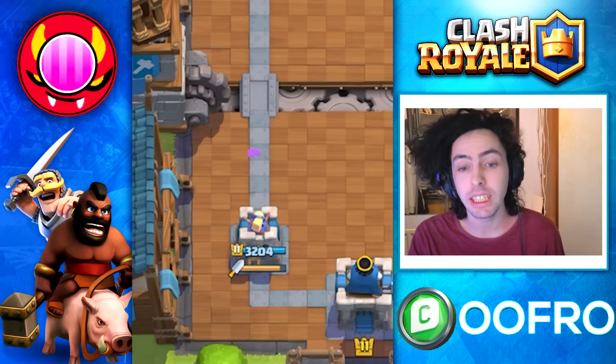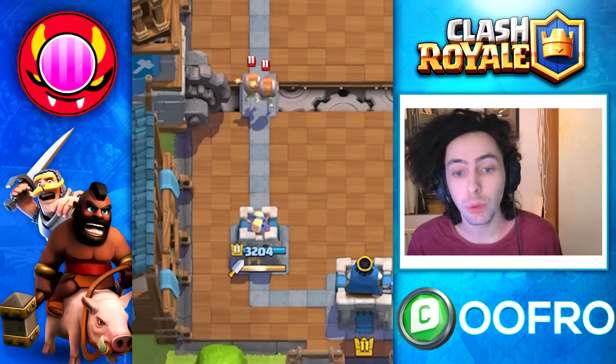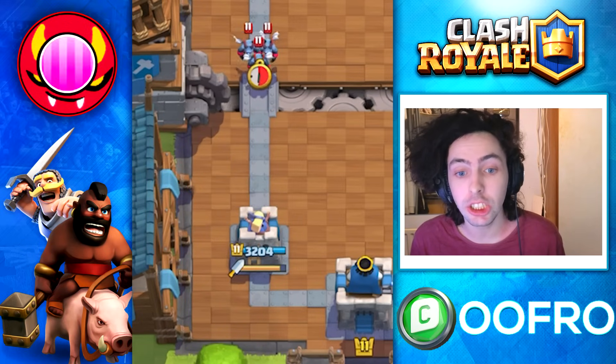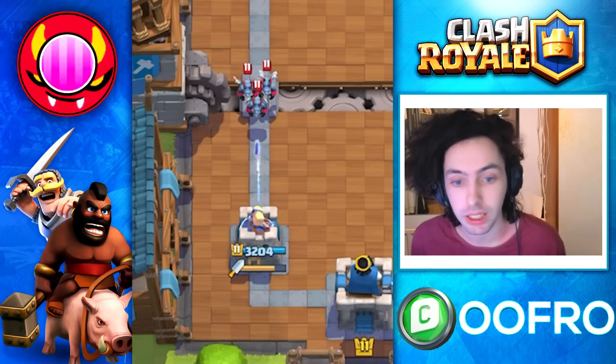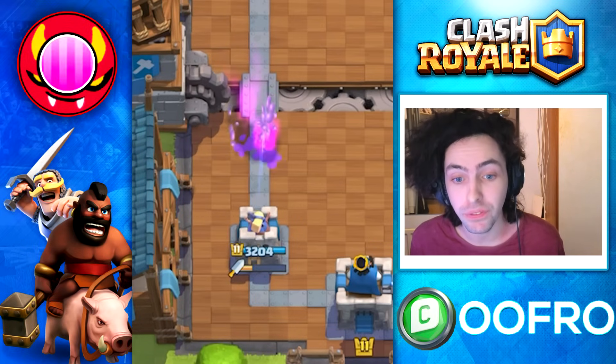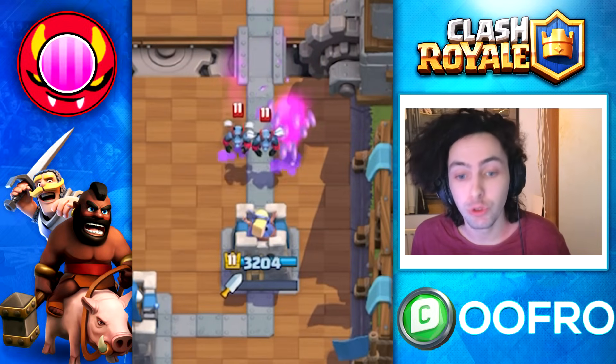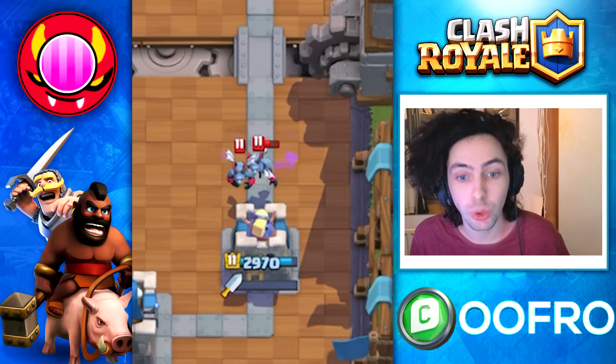The Dagger Duchess is very unique. This Tower Troop has a bar. This bar shows you her ammo and when the bar is full, you can see she can fire out daggers very quickly. She has a super high fire rate. But when that bar is empty, she then has to reload and her fire rate goes way down.